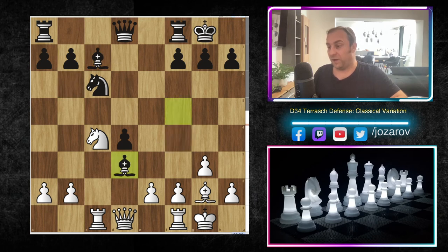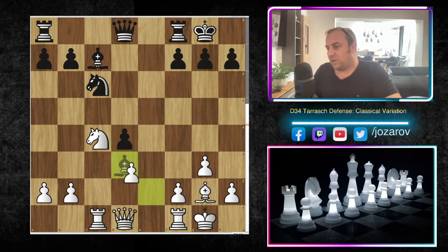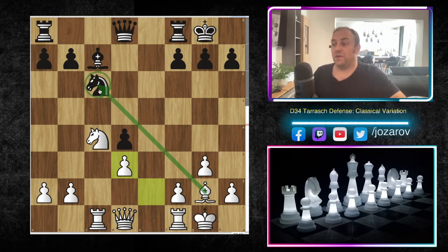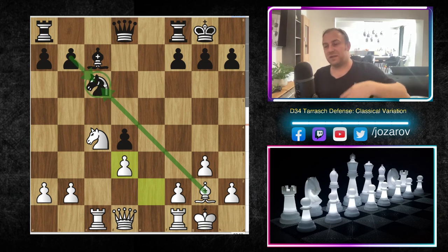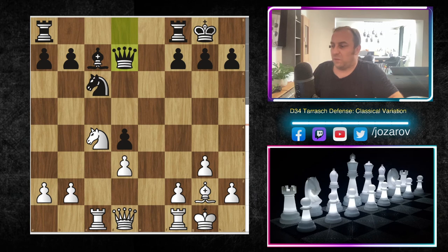My opponent tried bishop to c7, and now I played knight to d3 — we have bishop takes d3. I really like my next move: I took simply with the pawn, e takes d3, although with the queen your opponent still has the isolated pawn. I like e takes d3 more because I realized that in the next couple of moves I can give up the bishop for a knight: bishop takes c6, and after b takes c6 the pawn structure gets a little messed up — my opponent will have two weak pawns including a backward pawn on c6.